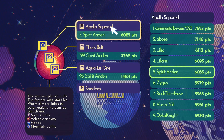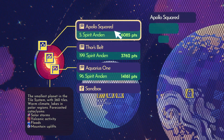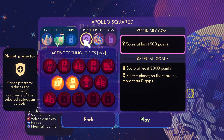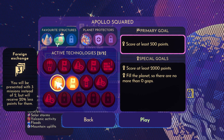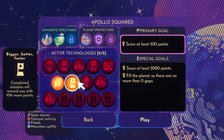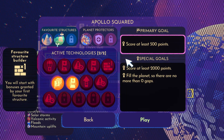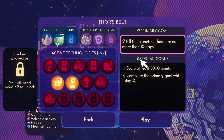Apparently I'm fifth on the leaderboard here. I have no idea if this is worldwide or not, but pretty cool. These other ones I'm not as good at, but let's take the first level as it is a bit smaller. We can choose some favorite structures, some pad protectors, and then we get active technologies. I've chosen two - one gives me one more mission, and missions grant you points as we play. This one grants more points for missions, while this one loses me points but gives another mission. We also get a primary goal and a special goal for each mission.